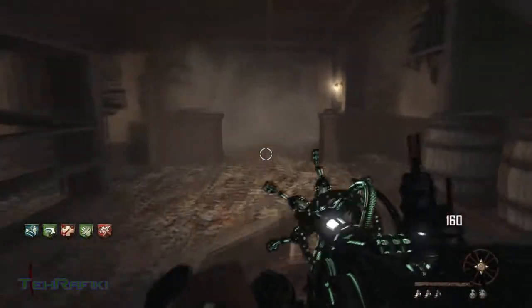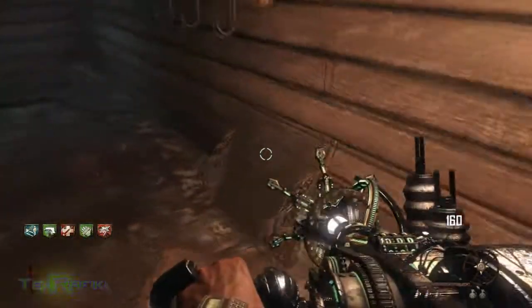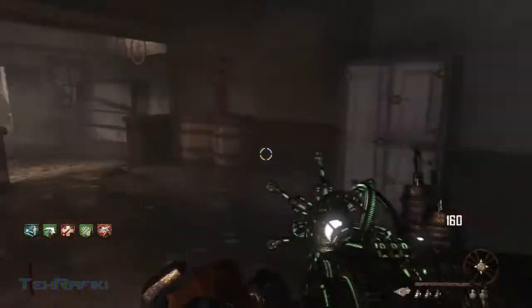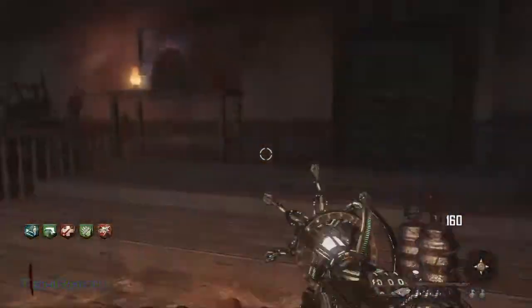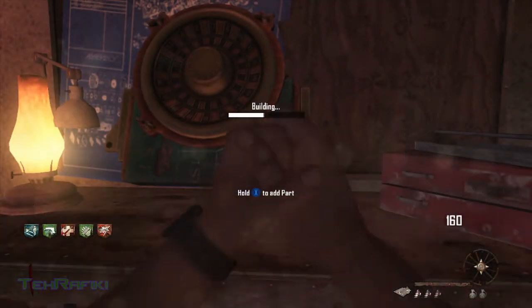We'll get the third part, which is just around the corner near where the second part was. It is the mount for the roulette table. We'll get that and build it as well. The final part is actually just up the top of the stairs — it is the music box, the thing that actually makes it the subwoofer. We'll grab that after we build this piece.